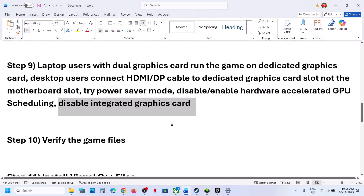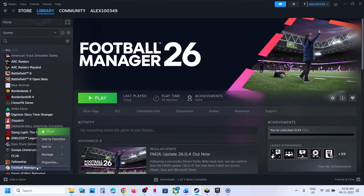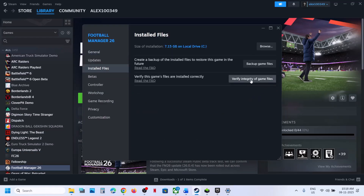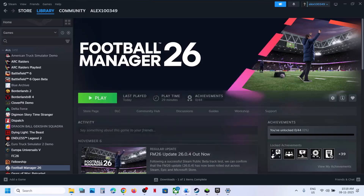Now the next step is to verify the game files. Go to Steam, right click the game, select properties, go to the installed files tab, and click on verify integrity of game files. Once the verification is 100% complete, launch the game and check.